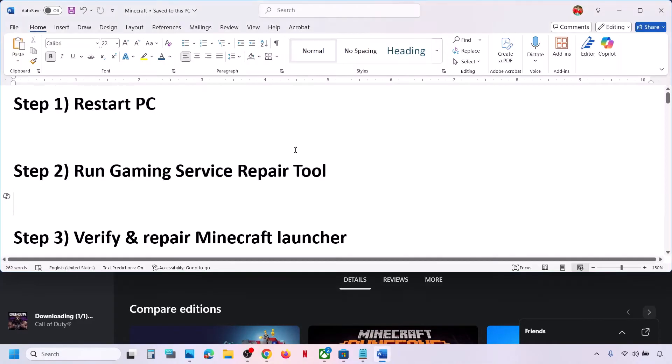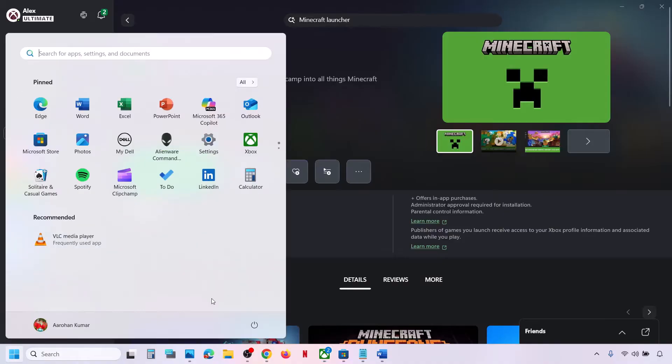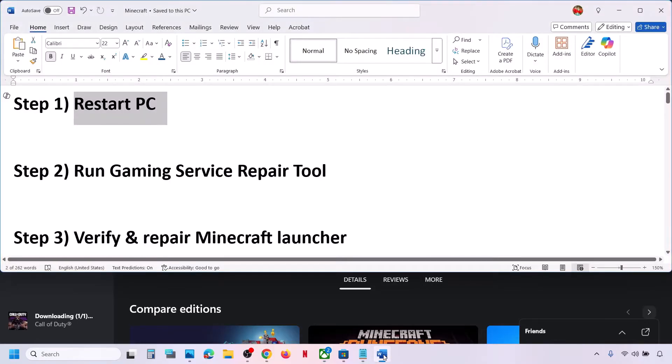The first step is to restart your computer. Simply restart it once — do not ignore this step. After the system restart, you can launch the Minecraft Launcher and check if it works.